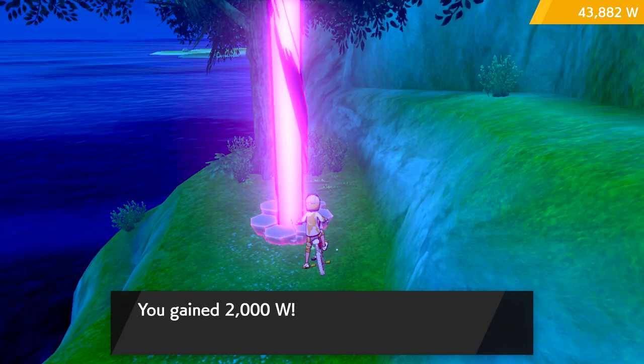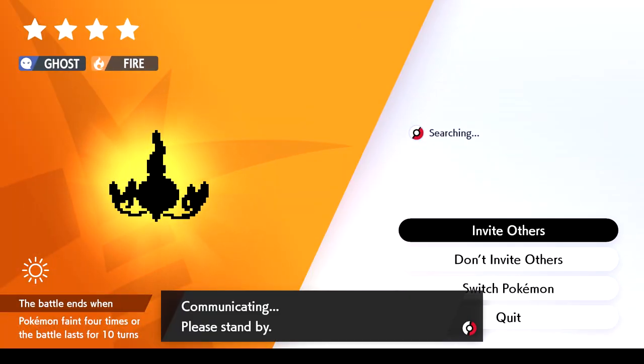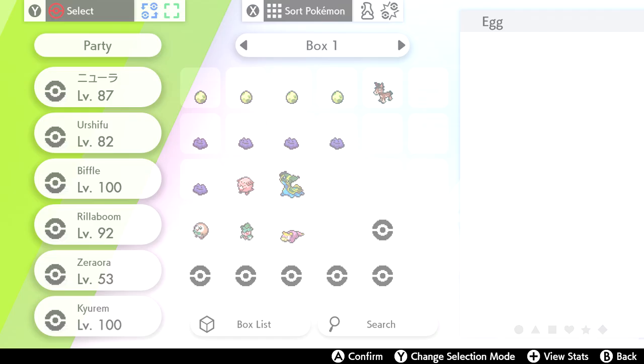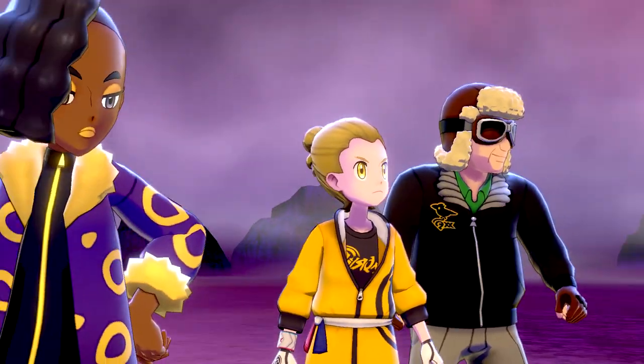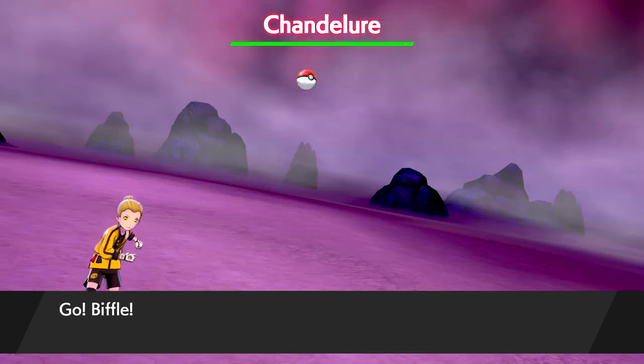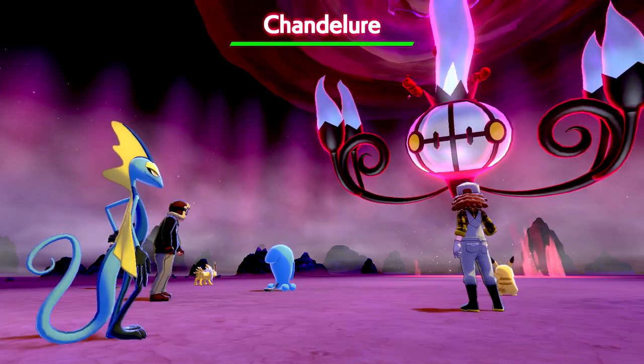To get these mushrooms to spawn in, all you need to do is complete one max raid battle. That can be an online battle that you join, one you start with the Wish Piece, or one that you find around the Wild Area. Whichever way you do it doesn't matter — once you've completed one max raid battle, a mushroom will spawn in one of these four locations.